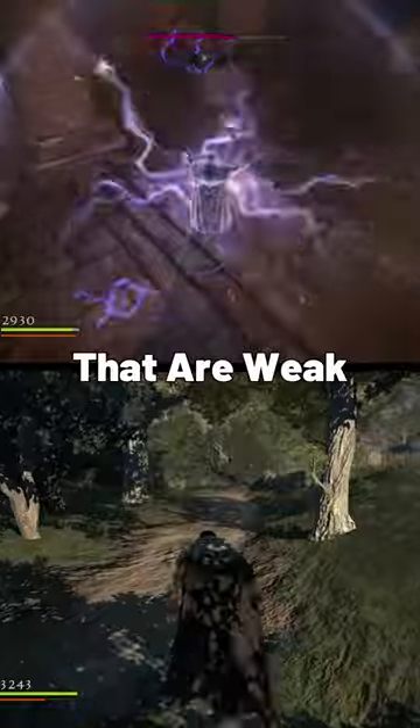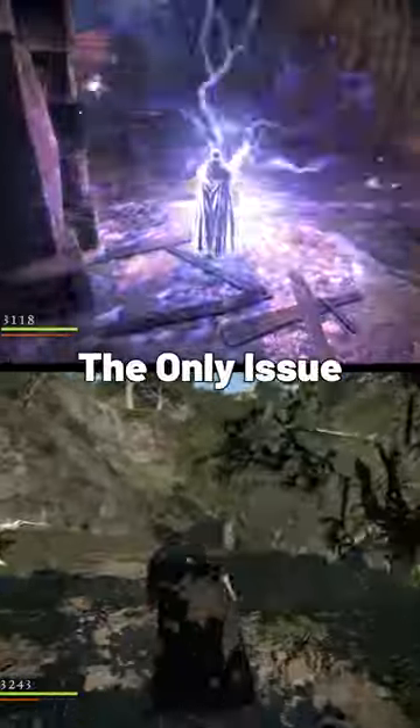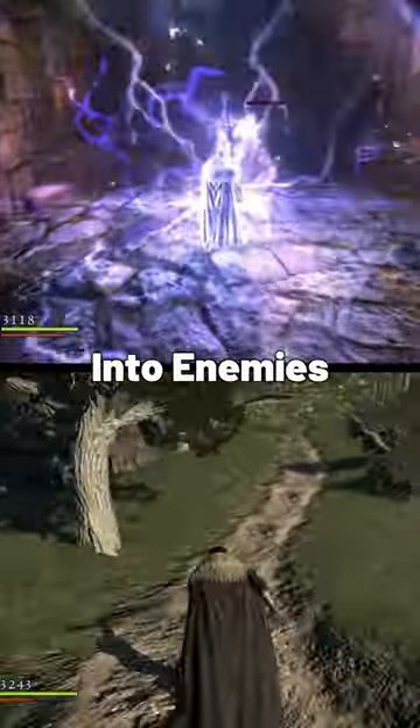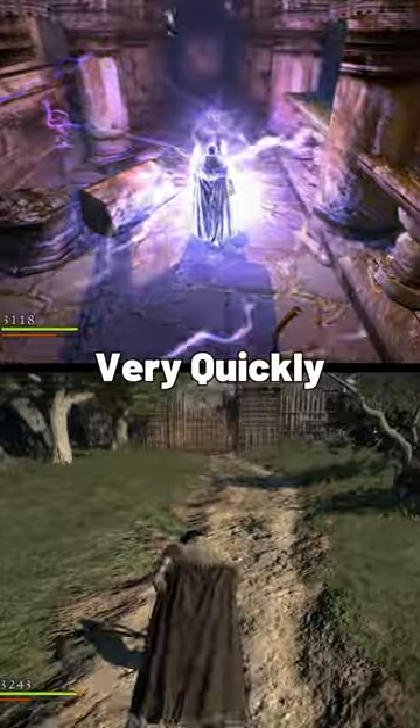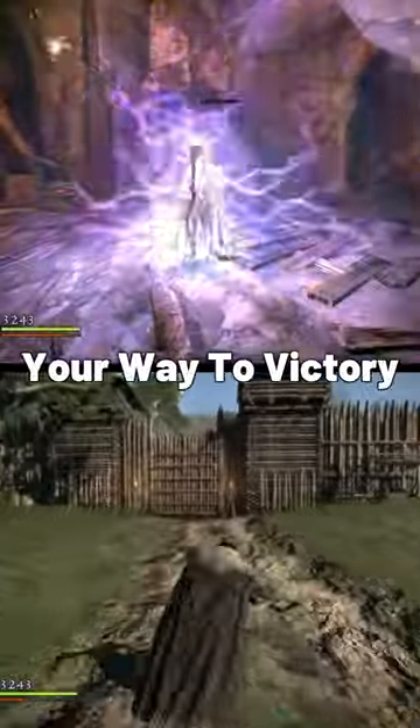All of the big monsters that are weak to lightning go down faster solo than if you have a party. The only issue is you need to cast it in safety and walk into enemies. As you can see, you don't move very quickly, but stock up on enough stamina potions and you can slow walk your way to victory every time.